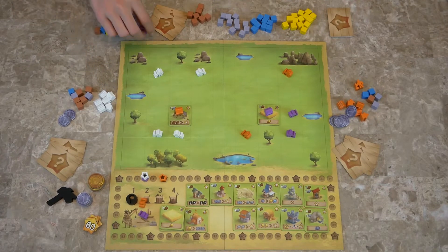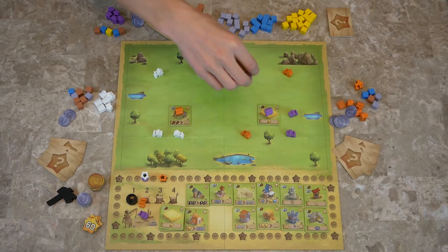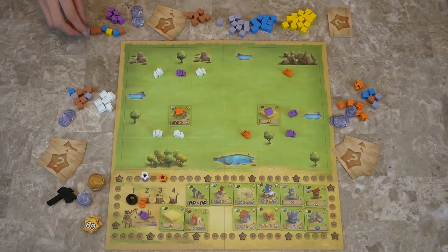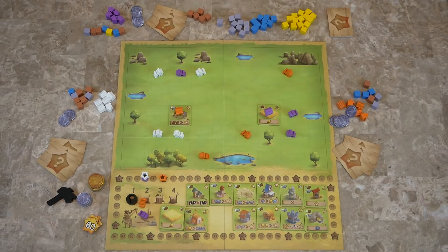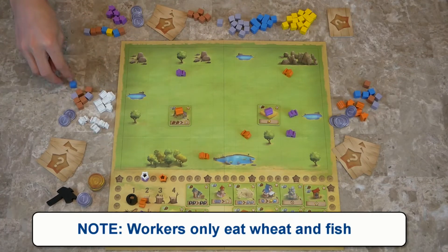We have enough resources, so we are going to go here and get wood. And orange will get a fish and a wood. So now each player feeds their workers. White takes back all their workers and needs to feed four, so we're going to feed them like that. Then you put all the resources back.